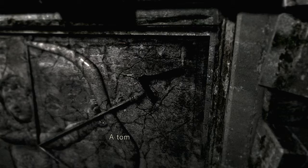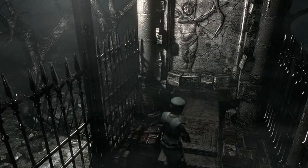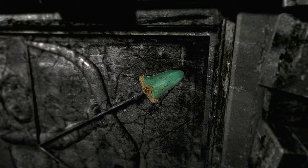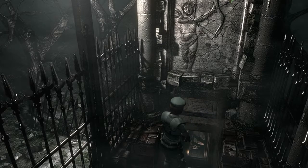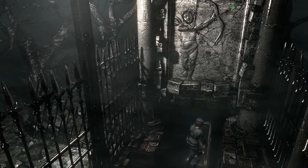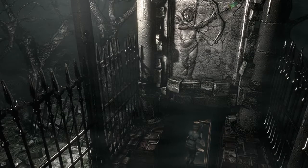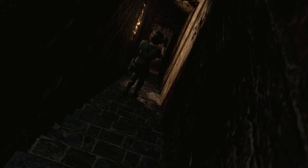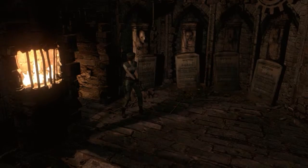That was necessary. A tomb engraved with a picture of an angel — there's an indentation in the shape of an arrowhead. We inserted it and got in. Who wants to go in the spooky tomb? You do. So even though we have a walkthrough, we're both doing this blind — we have no idea what's in these rooms.